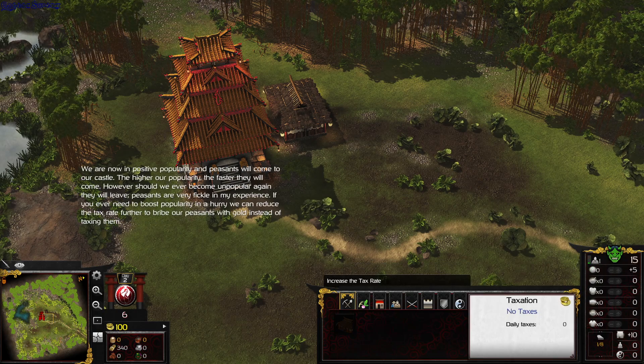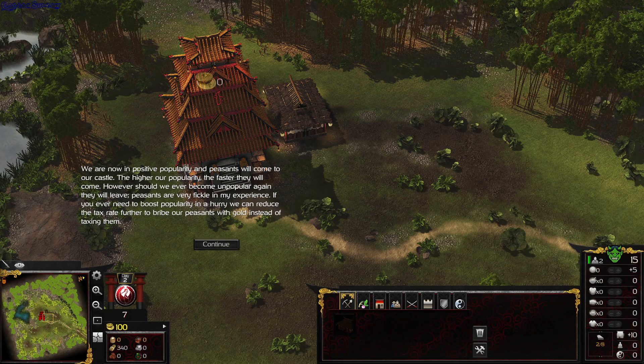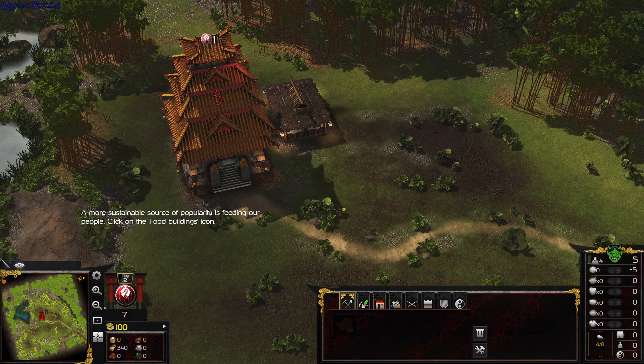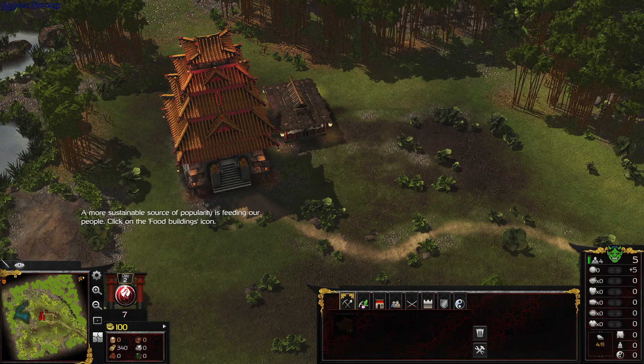We are now in positive popularity and peasants will come to our castle. The higher our popularity, a more sustainable source of popularity is feeding our people.